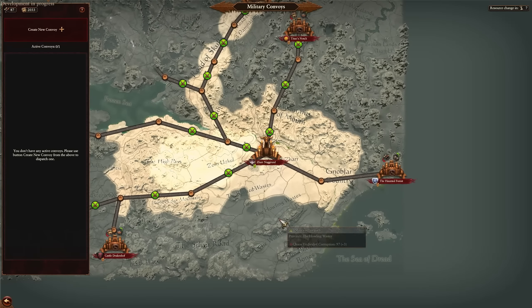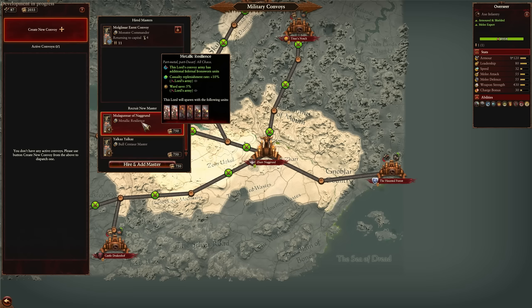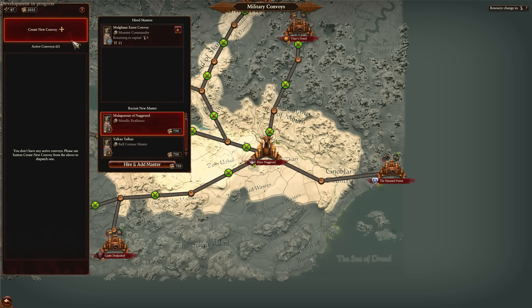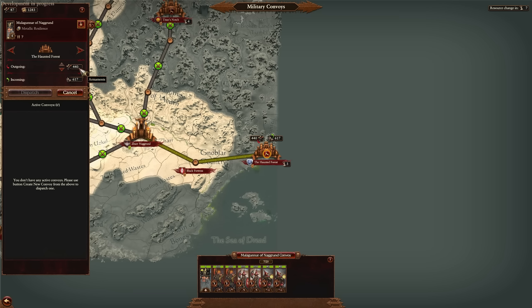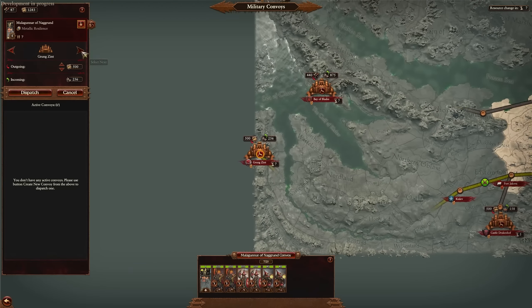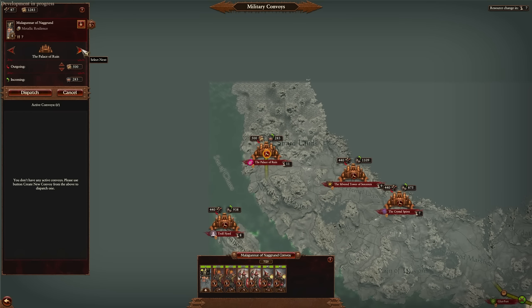Outside of that, we have military convoys, which act very similar to the Cathayan convoys. You'll send an expedition of a single lord who will then have, say, a bunch of Infernal Guard, and that lord will go to a location. You click it, hire a master, and they'll either deposit and sell armaments for labor, or do it for gold and labor, or armaments and labor. All these options are different throughout the map.